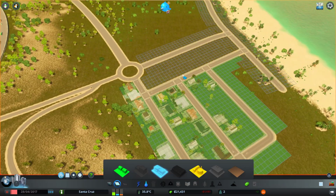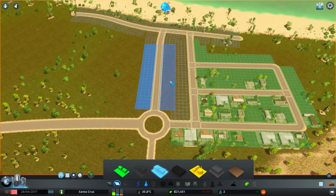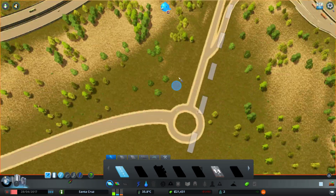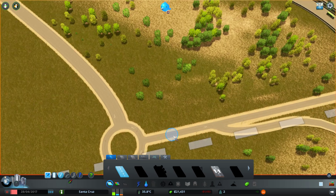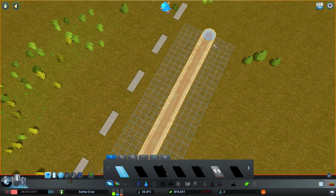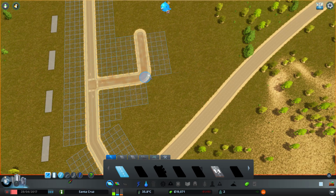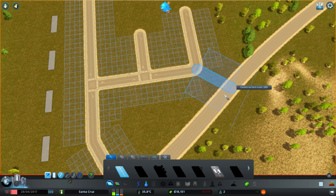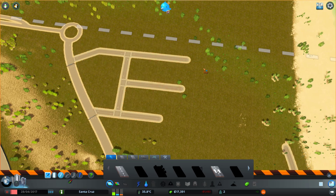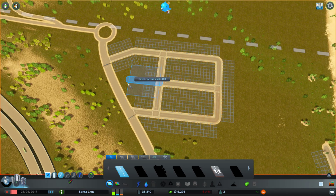Now we need some commercial — we'll put some commercial there because this will be kind of a main road. And industrial for now, we'll just plop our industrial over here. This will all change when we actually get upgrades and whatnot. This would go out, block, another block, and whatever — this is our industrial grid.